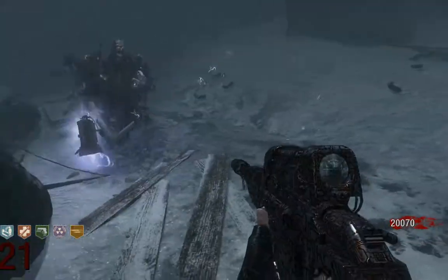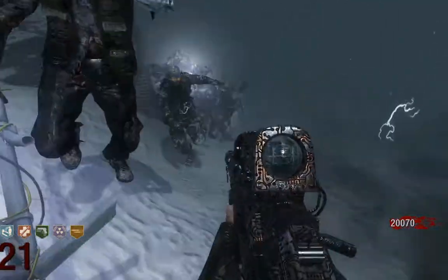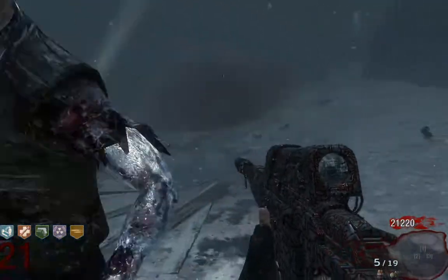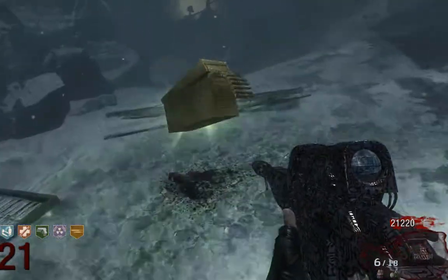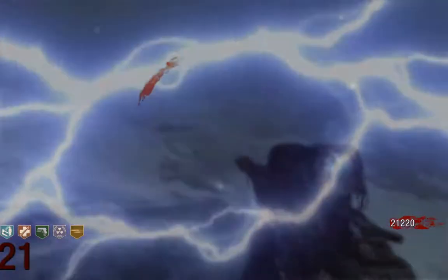I think it works also with the Wunderwaffe, but I'm not sure actually — I haven't tested that. However, with the Scavenger it works. You just kill the electrified zombies and then they can drop an ammo. That is not connected to the regular drop system, so it doesn't matter if a drop is due or not, and it also doesn't matter if you have already gotten four drops this round.